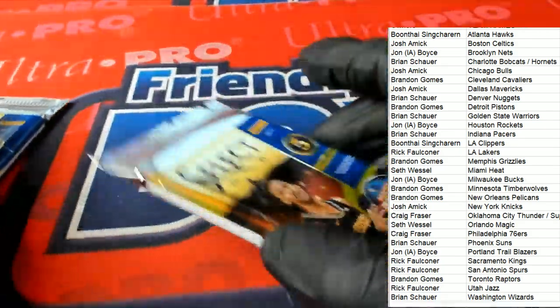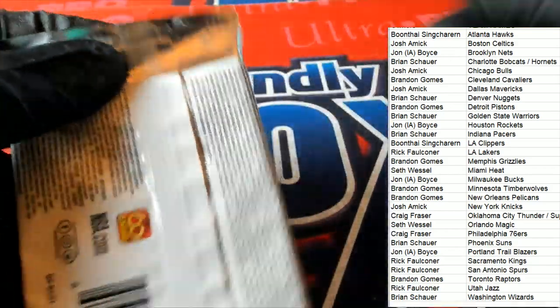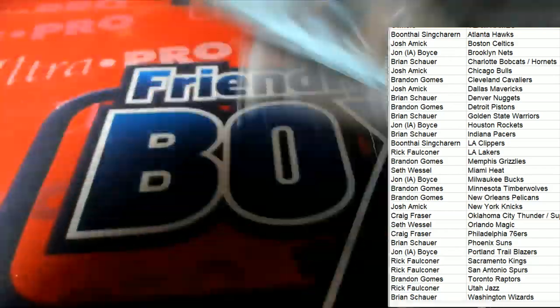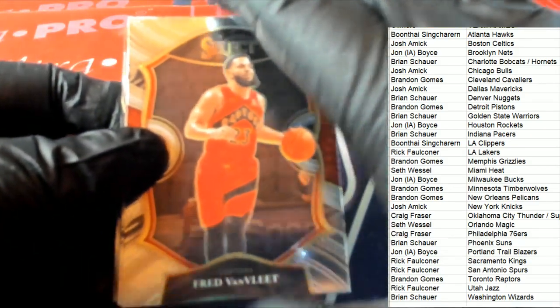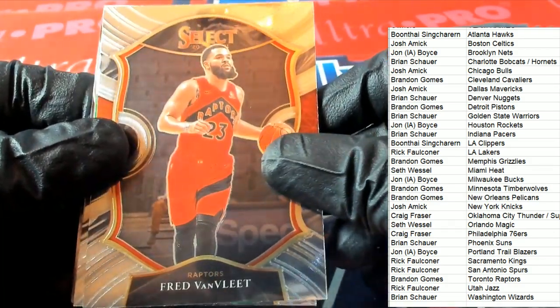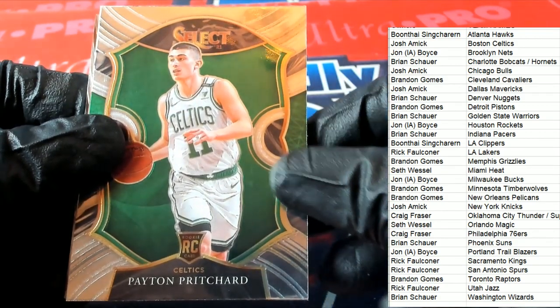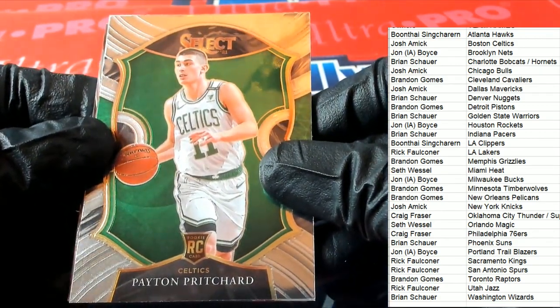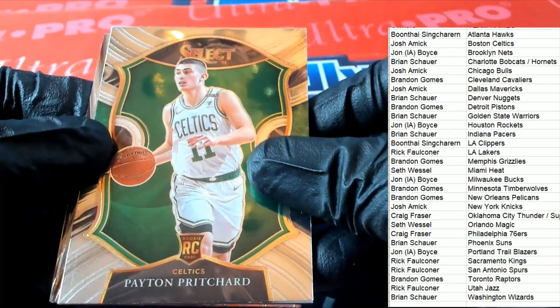This one feels kind of lucky — something going on with it, it's definitely a thicker pack. Peyton Pritchard rookie! Nice Celtics rookie — that's a Concourse rookie card for Josh A.